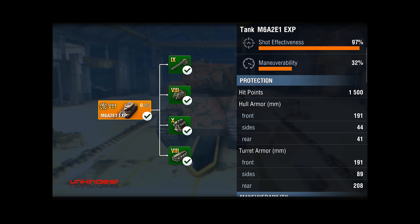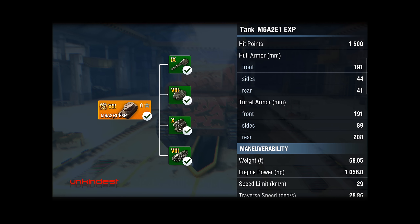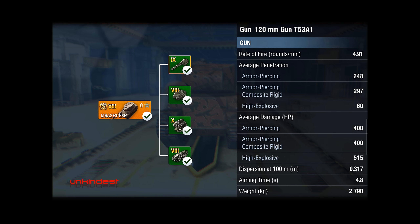The tier 8 tank essentially is the same but has better hit points — 1500. The armor numbers in the hull and turret are exactly the same, but because the plates are angled differently, the effective armor is a bit different. The gun is a 120mm tier 9 gun, essentially the same as the T34 American heavy tank, with 248mm penetration standard and 297mm with APCR — almost 300mm penetration at tier 8, which is incredible — and 400 hit points average per shot.